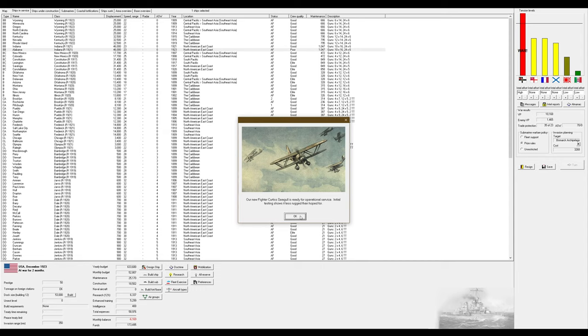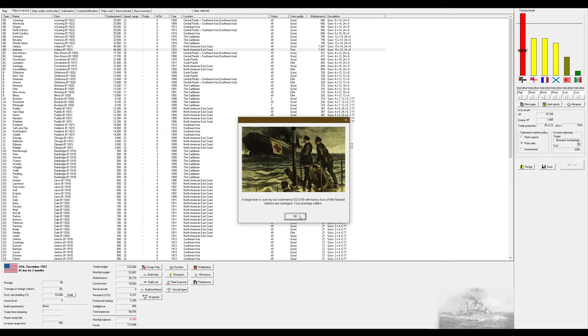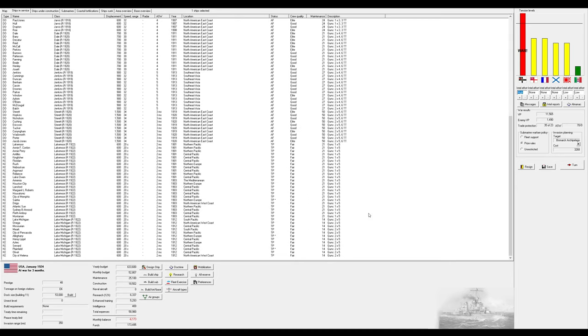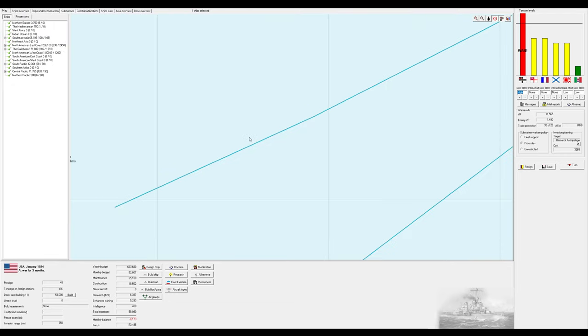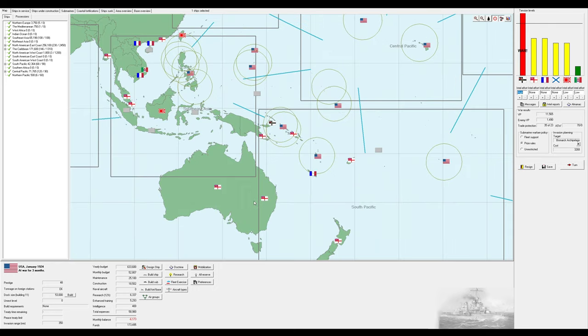Our new fighter, the Curtis Seagull, is ready for operational service but initial testing shows it's less rugged than hoped. Due to unfavorable weather, the invasion of the Bismarck Archipelago is delayed. Despite being on prize rules, we ended up sinking a large liner, which pissed Japan off — nobody else cared, so I'm assuming it was a Japanese liner. They still have not reinforced the region at all.